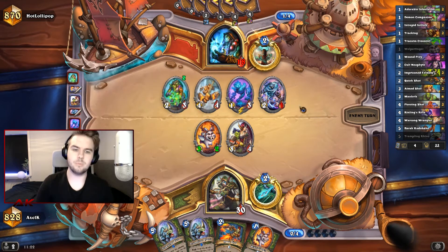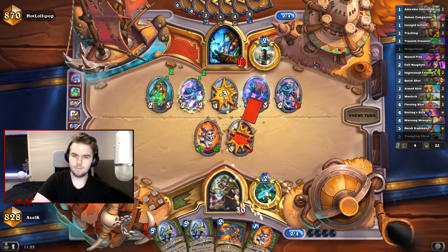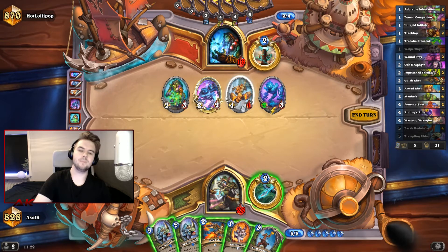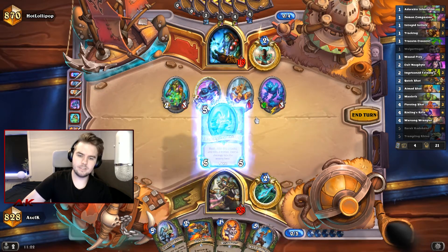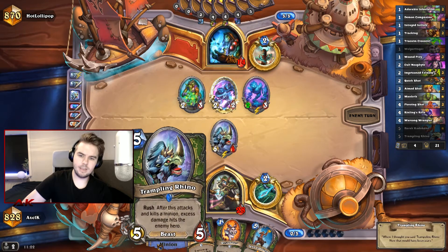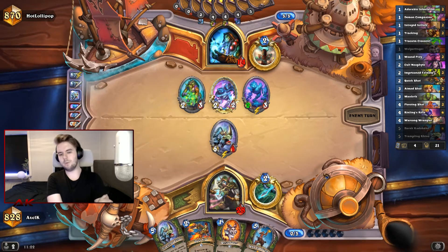There's a good chance of us winning if he doesn't have the Slugger. He kind of has to trade into us, and we can use our Rhino to deal some damage to him. I think we can push this with the Rhino, because all I care about right now is face damage. I wish I could play Codobane here, because we're actually getting super close to lethal. Push 4 damage. We could probably do something like that again with the other Trampling Rhino, and then start drawing our spells.